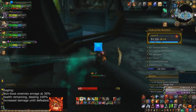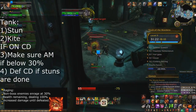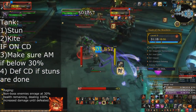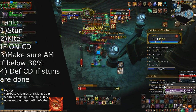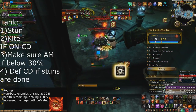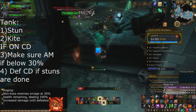As a tank, what are the overarching priorities for dealing with Raging? You should ensure that you're going to be able to keep active mitigation up below 30%, because even one or two global cooldowns of them hitting you can be lethal. And if your movement ability is on cooldown, you should pop a defensive cooldown below 30% so those mobs don't hit you as hard — this is on top of active mitigation.